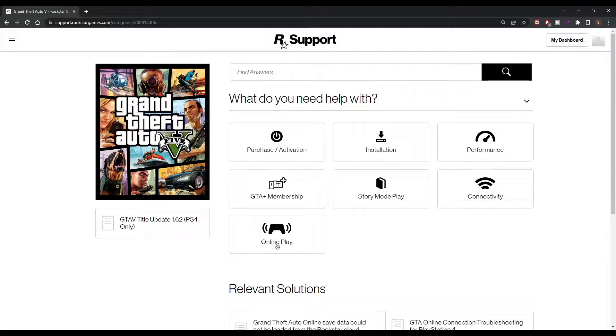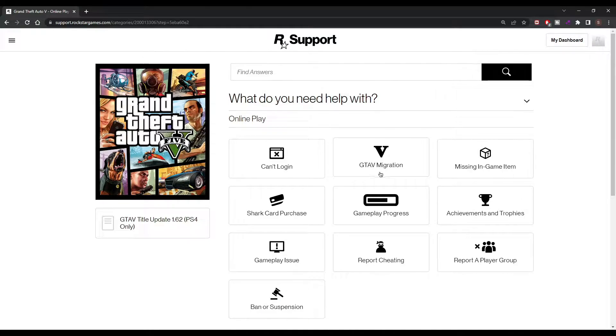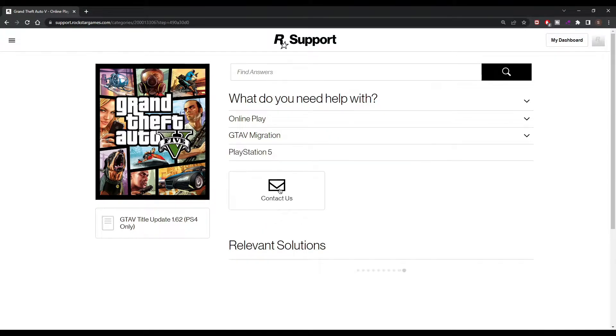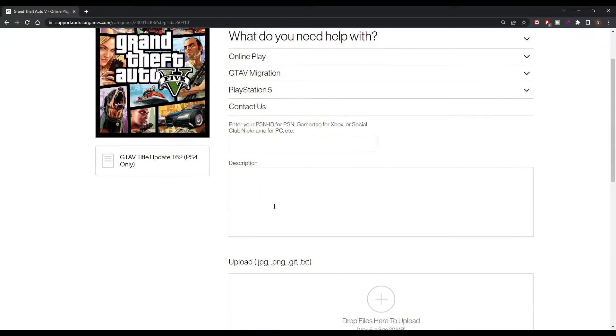You can also click on GTA 5, online play, and then GTA 5 Migration. After that you got both next-gen consoles — whichever one you play on. I got a PS5, so that's what I'm gonna put.